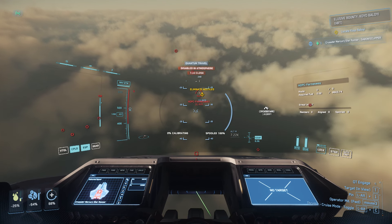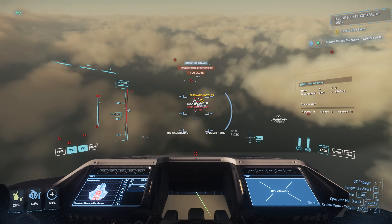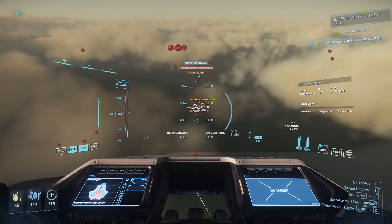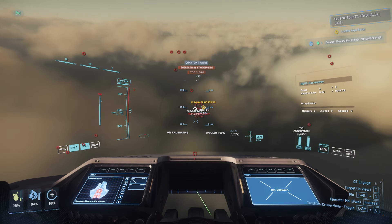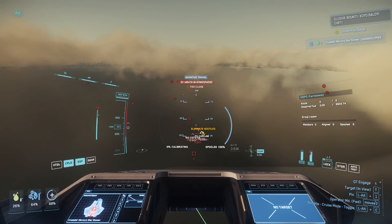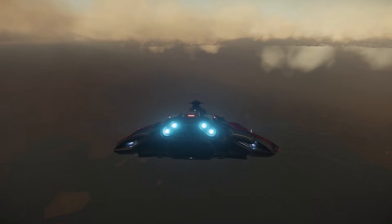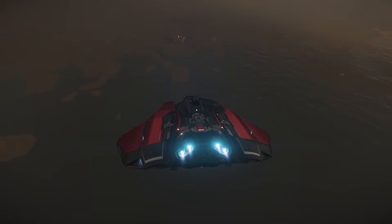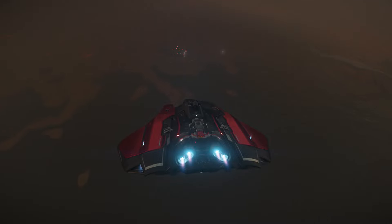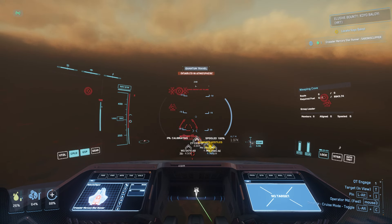Elusive bounty — Koyo Bal, whatever — HRT. It's in one of these HDPC firmware places, distribution centers. These are nice, they're quite a bit bigger than your little basic bunker. I still think we have a little bit of light here. I don't know if it's all that much, but we should be able to have somewhat visibility. At times it's even better to just deactivate those volumetric clouds — looks better when it's clear skies ahead. But let's see what we can find here.